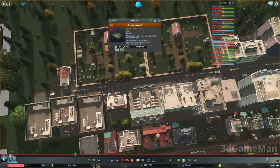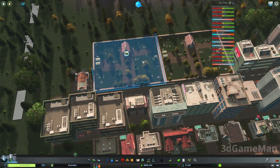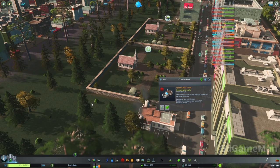Let's go ahead and just wait for these to empty. Look at those hearses go! It's also very important to have the crematorium right next to the cemetery, because they can just go back and forth.